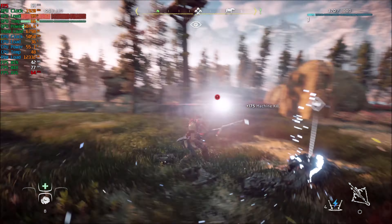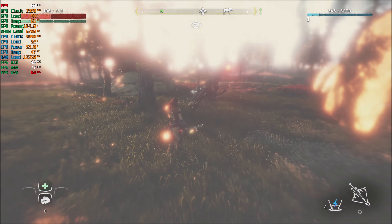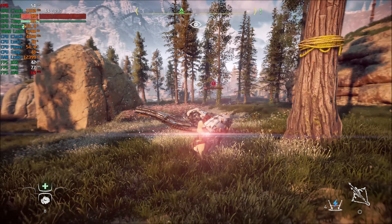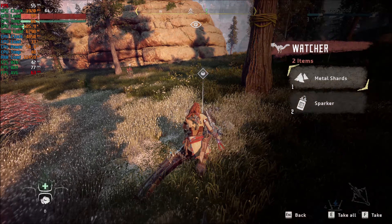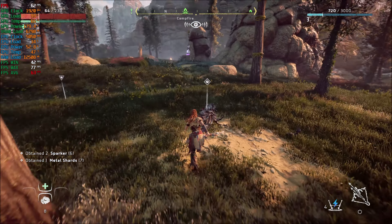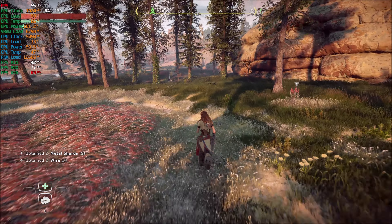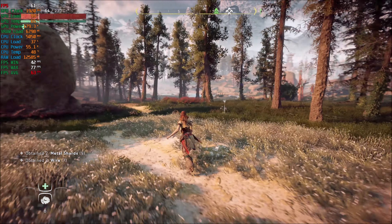Lastly, Horizon Zero Dawn — this game is so beautiful, the graphics are amazing. The RTX 2080 had no issue playing this game. There were times where the fps dropped to the low 40s, but that was rare — I'd say 99% of the time it was buttery smooth, no issues whatsoever. The RTX 2080 performed like a champ in this game, so it's still got muscle in 2023.